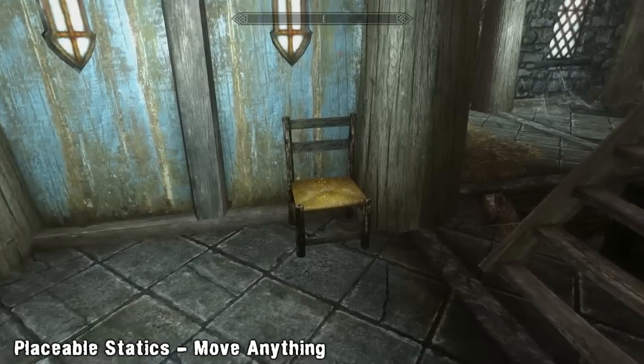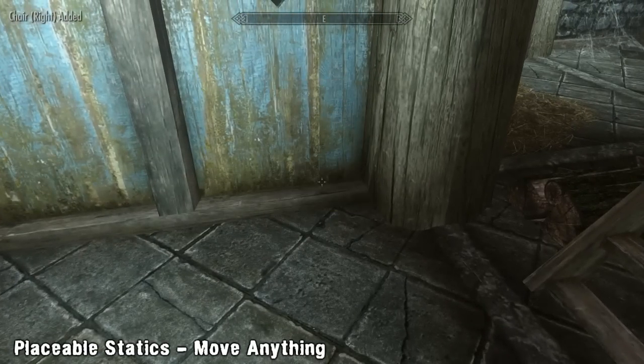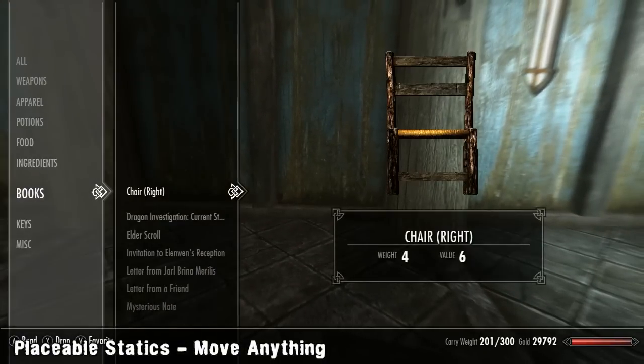As of right now every item in Breezehome is moveable, purchasable from vendors, and has its own 3D model. The same goes for any crafting equipment and banners.